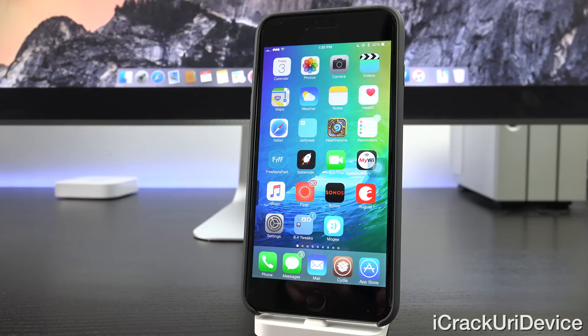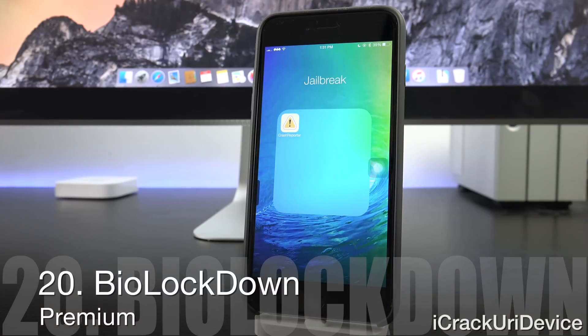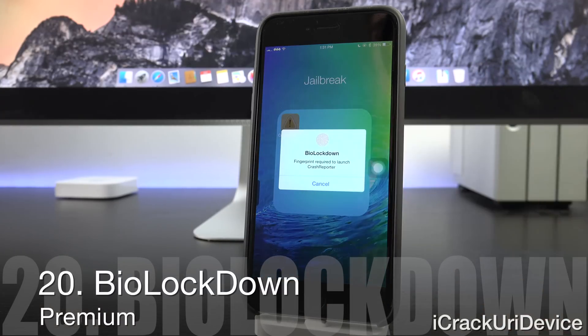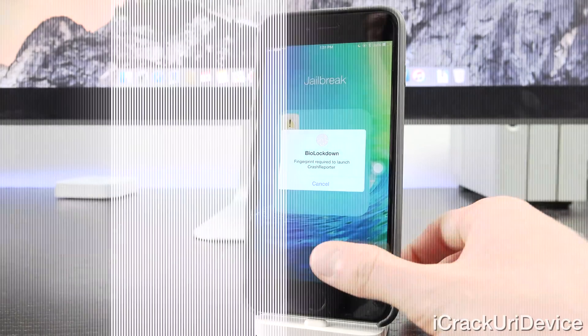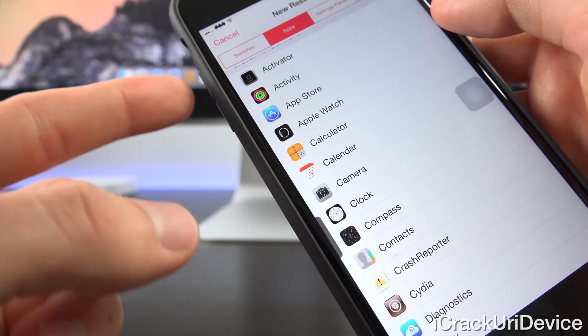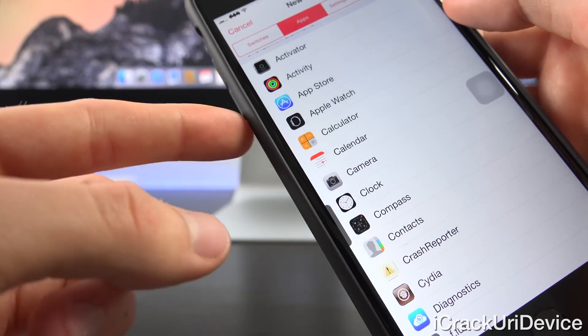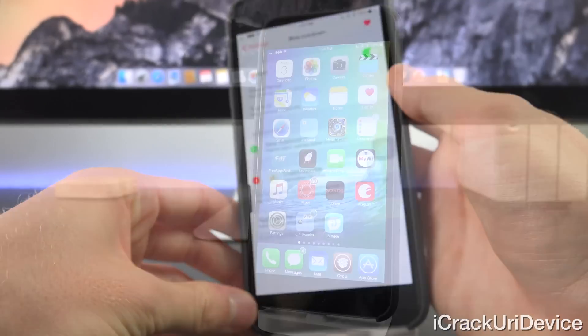Finally, let's end with another premium tweak called Bio Lockdown. It's great for Touch ID devices because you can restrict access to any application and require a fingerprint scan enrolled in Touch ID in order to use that app. It's fully customizable inside the Settings app — you can tap to add new restrictions for basically anything. I definitely recommend it for those who value their privacy, especially where apps are concerned.